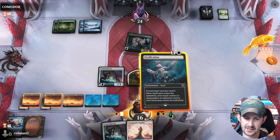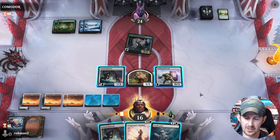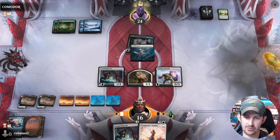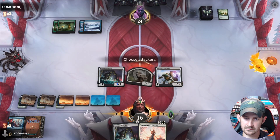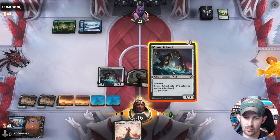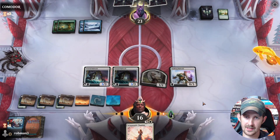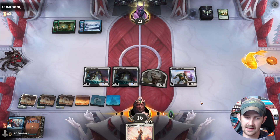We need four mana available. Do we want to play Bulwark plus Chaplain? They have a counterspell — we want to get it out of their hand. So we just want to keep using removal here. I think we're gonna wait one turn, try to punish them passing. I'm assuming they have something, but we want to get whatever interaction they have out of their hand if we can.